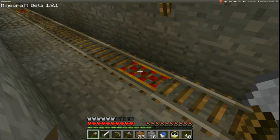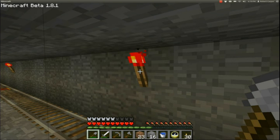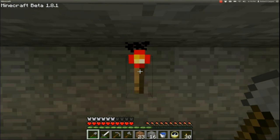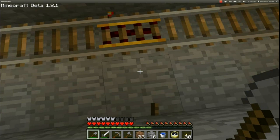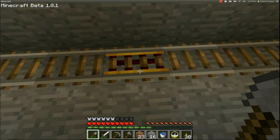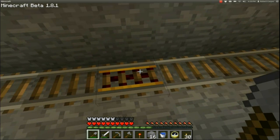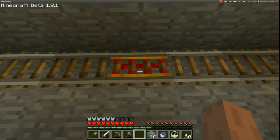So what I did was every 7 or 8 blocks I put another powered rail, and I have a redstone torch next to it to power it. If I were to take that down, you can see now it's off. If I put that back up, now it's lit up.